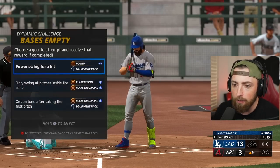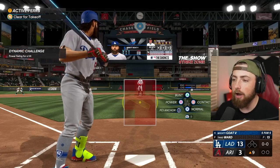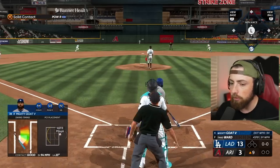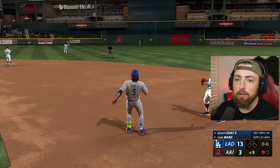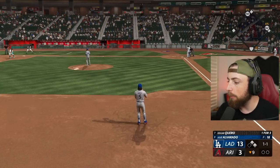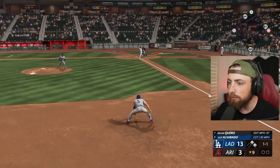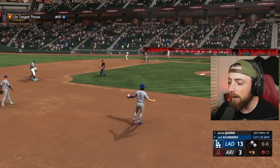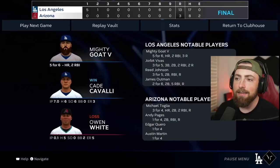5 for 5! We get another at-bat. Power swing — I hate doing power swings because I always mess up and get out, but we're about to lose our perfect 5-for-5 game. That ball was hit pretty well but it went right to the center fielder. We go 5 for 6 after just going 4 for 5. Batting average at 478 now. We're down 4 to nothing — what happened?